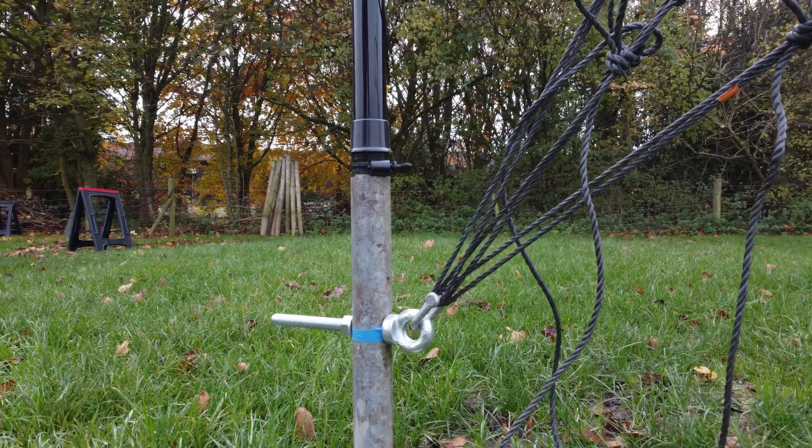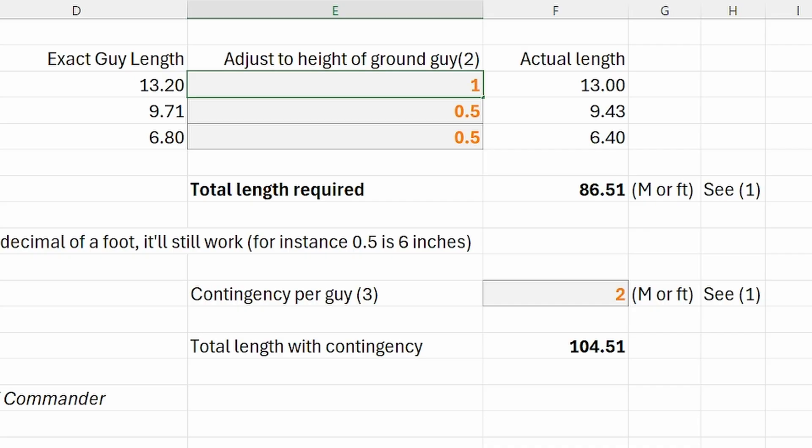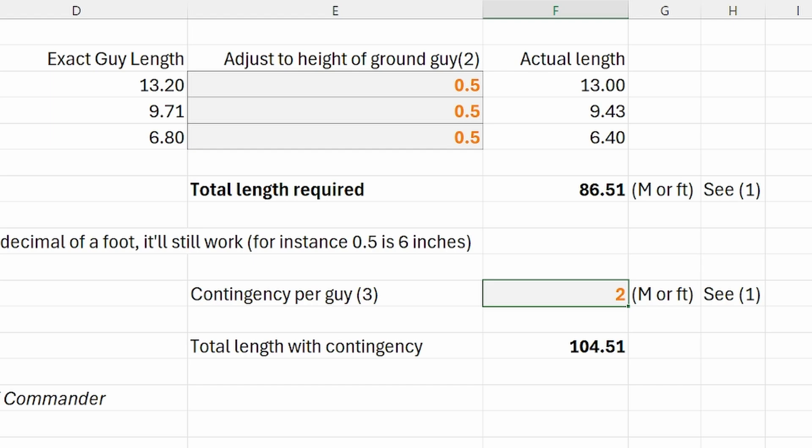I also wanted to adjust how high off the ground my guy anchor was. I'm at half a meter, so I put 0.5 there. If you're in feet, just use decimals — it doesn't understand inches. Then do you want some contingency per guy? A meter is about three foot three inches; I wanted about two meters contingency per guy. With those inputs it says the total length with contingency is 104 meters, and it shows you all the calculations.